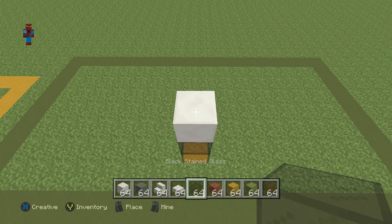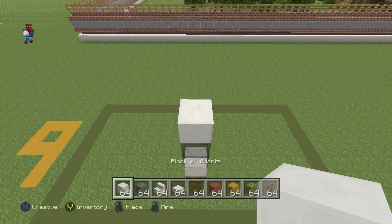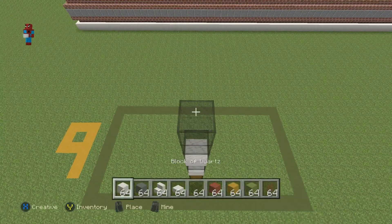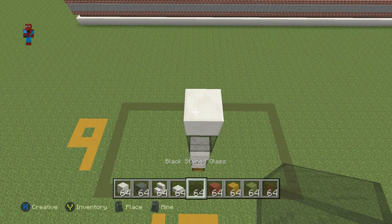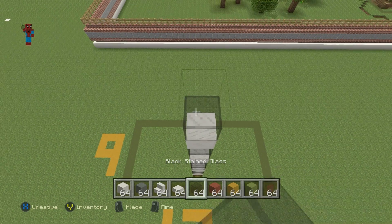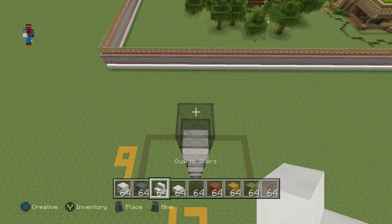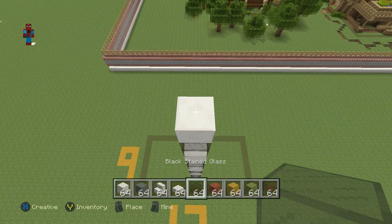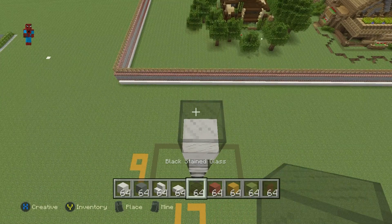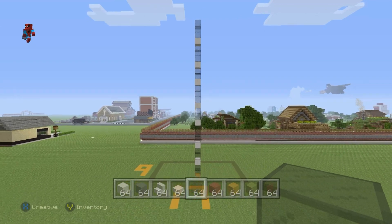On top of the two black stained glass blocks, place a block of quartz. On top of that, stack three glass blocks, then a block of quartz, then two glass, then a block of quartz, then three glass, then a block of quartz. Continue this pattern: two glass, quartz, three glass, quartz, two glass, quartz, three glass, quartz, then one final block of quartz and three glass — and that's where the column stops. You'll end up with a row that should look exactly like that.